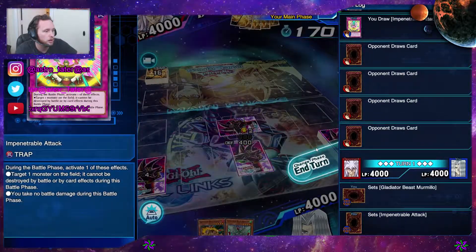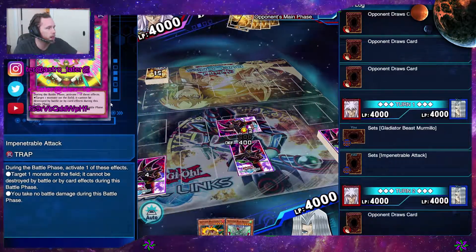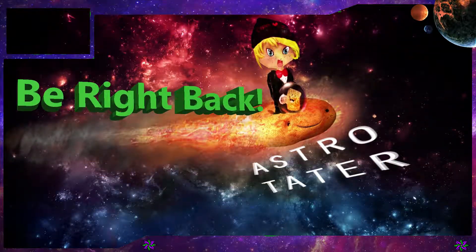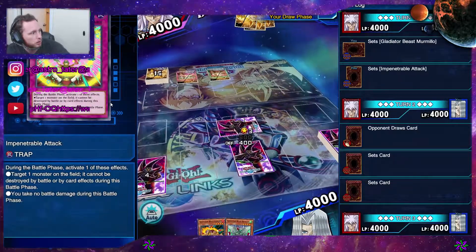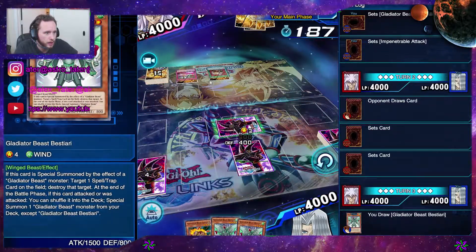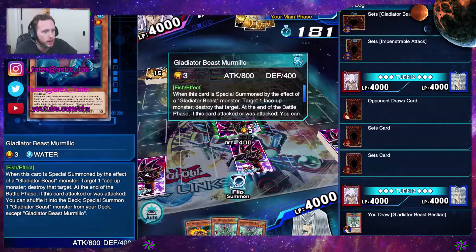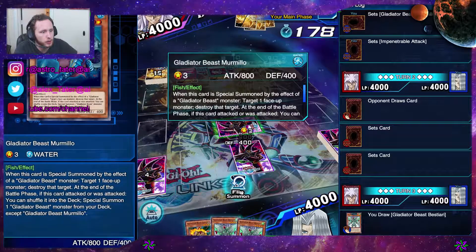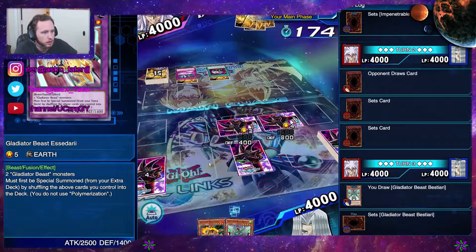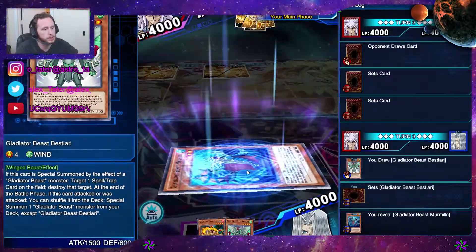We'll play on the defensive side real quick. As you guys can see — Impenetrable Attack. Let me hide those real quick. And this is why I like playing as Maximilian — because I know he has a trap set for me. So what I can do is set this, special summon, to get these guys back into my deck.